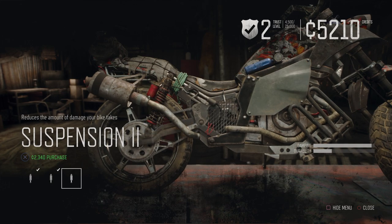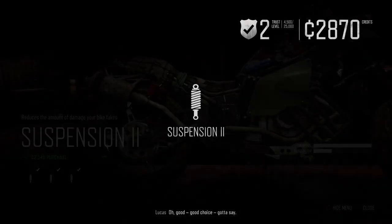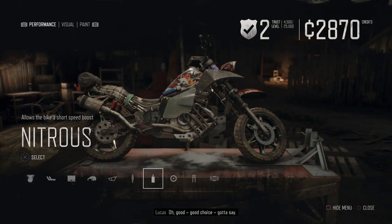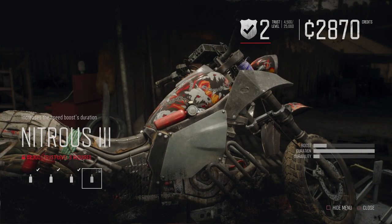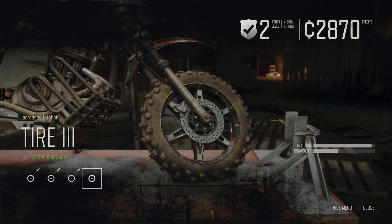Rear suspension — we can get suspension 2. It has a lot of dampening and more durability. Good choice. And then nitrous — we've got to wait for trust level 3. Tires: we can get tire 3 — more durability and a lot more traction.